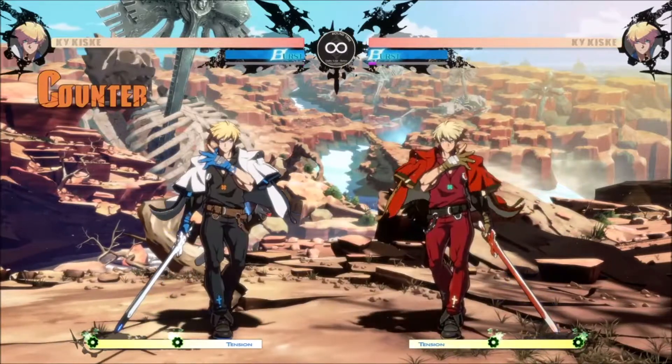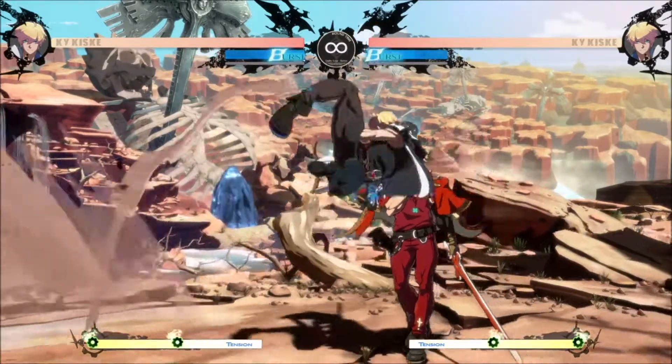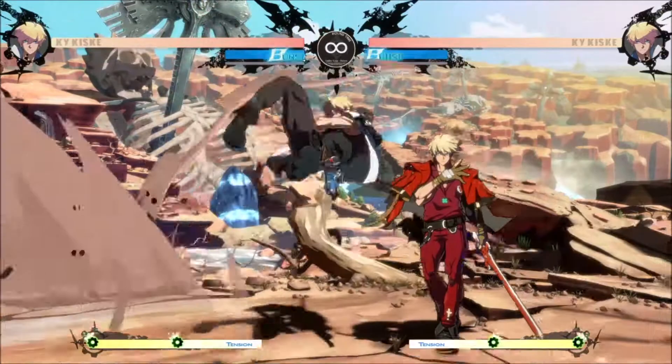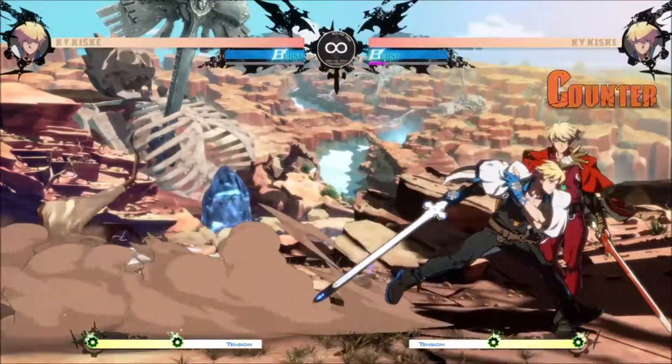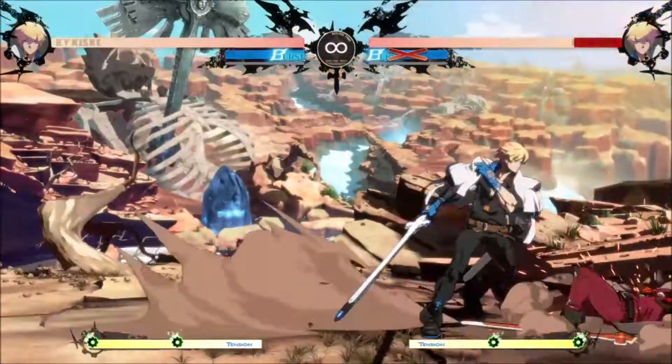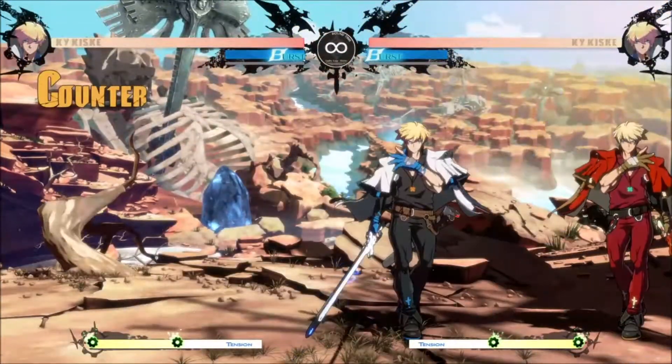This lets Ky pressure the opponent for longer and makes the opponent want to counterattack. Flip kick is safe on block, but the opponent can act slightly before Ky. If it hits late into the animation, or the opponent is in the shock state, then Ky can act first on block and get a short combo on hit.